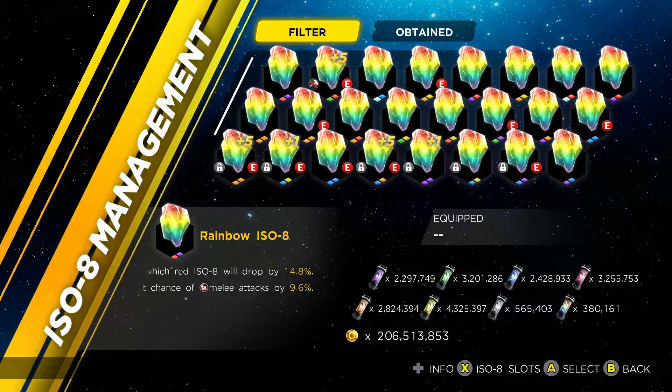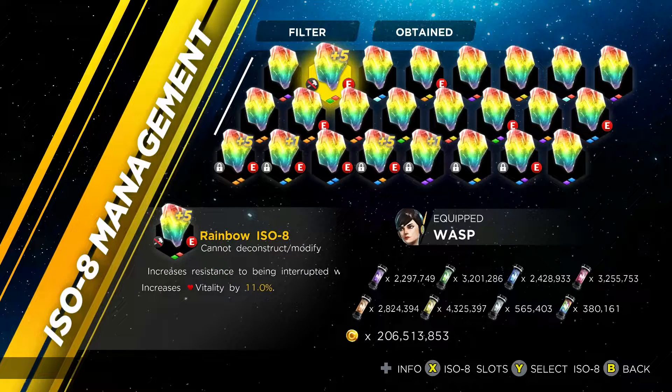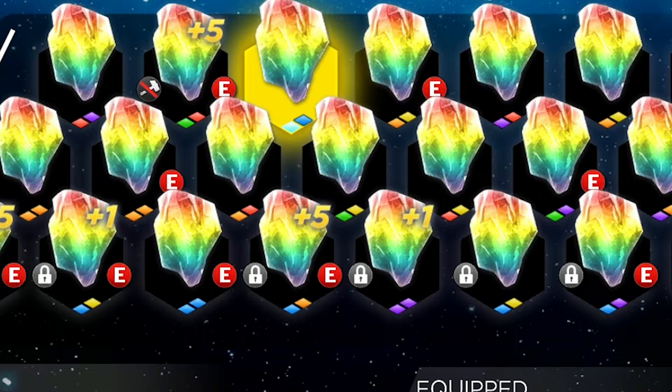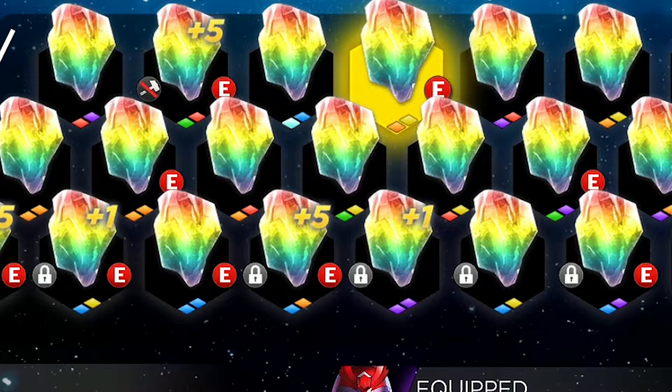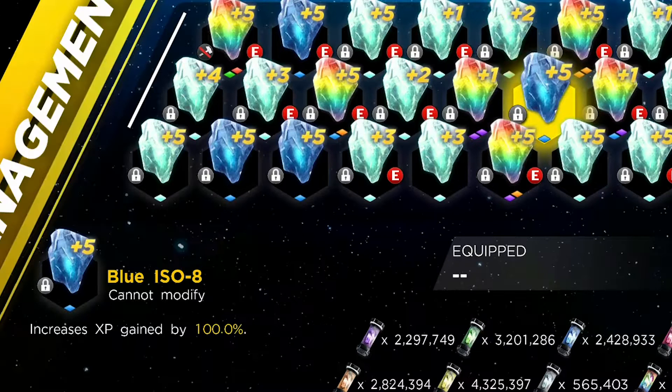Number 5: ISO-8 rainbow gems are actually color-coded to show you which class they pulled their bonuses from. If it's blue, it's from the energy gems. If it's red, it's from your vitality gems, and so forth. You can see there's a little marker at the bottom of all your rainbow gems — it tells you which ability bonuses it's adding on.